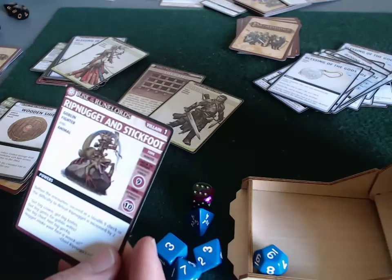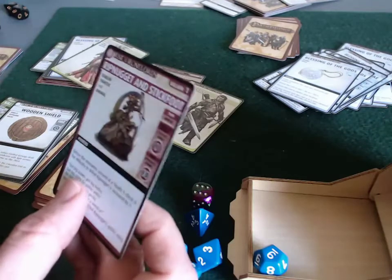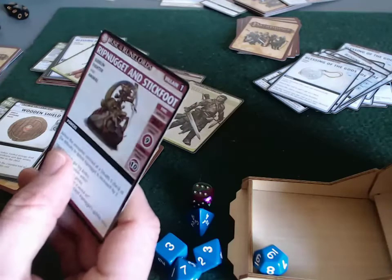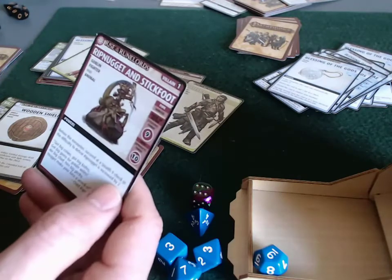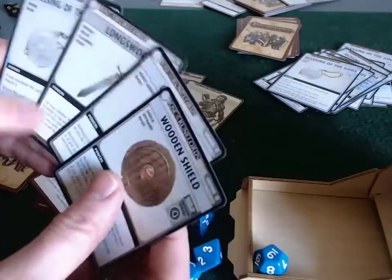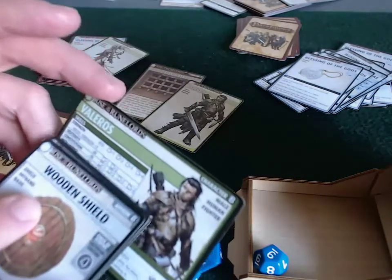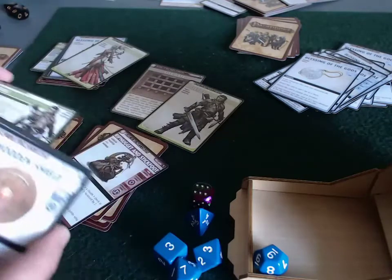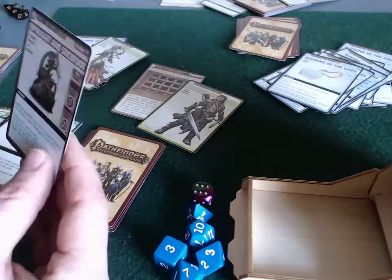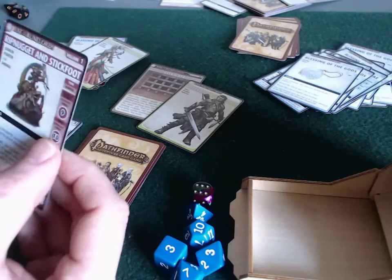Valeros flips a timer card and explores — there's the villain! That happened sooner than I thought. Before the encounter: succeed at a stealth nine check or the difficulty to defeat Rip Nugget is increased by two. Valeros has no stealth skill listed, so he auto-fails. The difficulty to defeat Rip Nugget is increased by two, making it twelve.